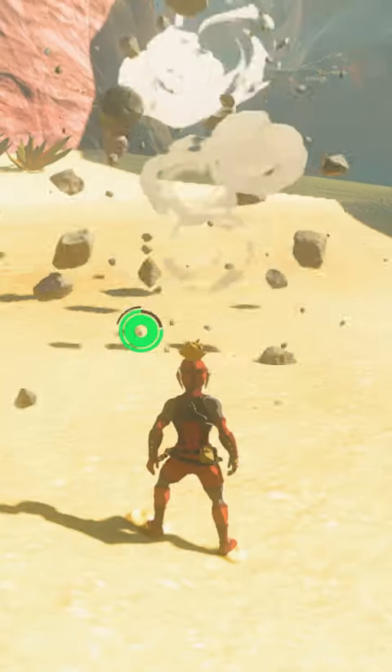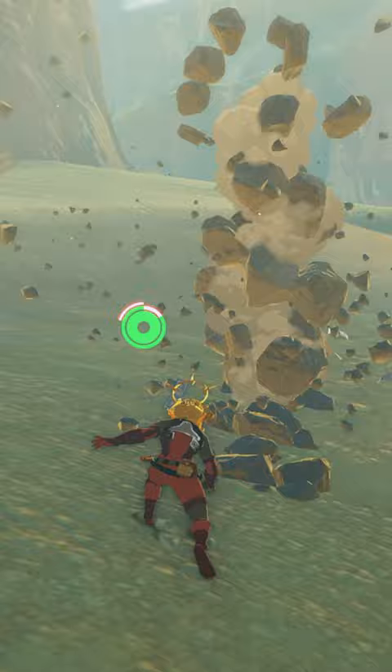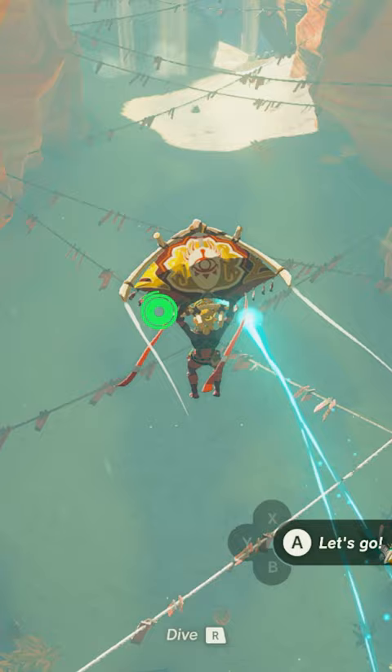In Tears of the Kingdom, getting the Yiga armor is only the first step in fully infiltrating the Yiga clan. Here's how to get the Yiga fabric, learn the Earthquake move, and get the Thunderhelm. In a previous video, I showed you where to get the Yiga armor. You'll need the full set to gain access to their secret hideout.